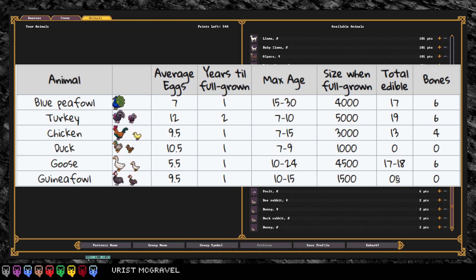Next on my list is probably the humble chicken. It lays eggs between that of the peafowl and the turkey, and it will give you a hide in most cases, although you've got to make sure it's old enough to do so.